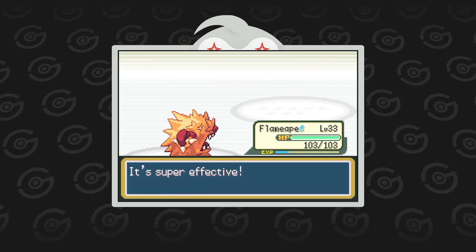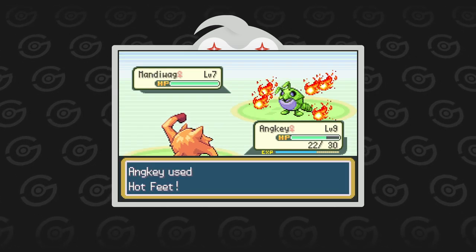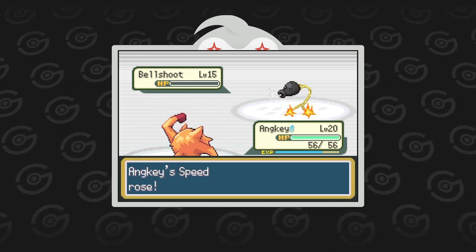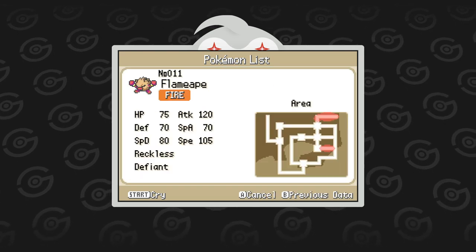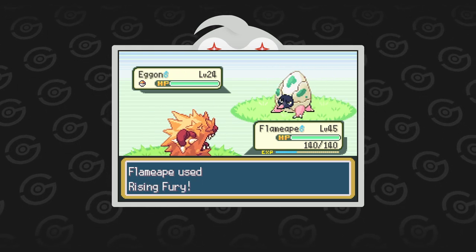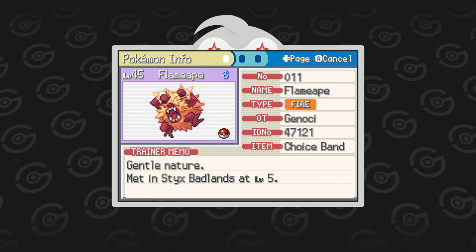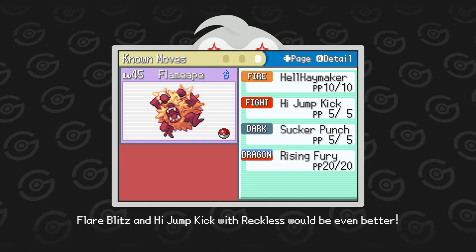Flameape and its pre-evolution Anki are one of my favorite designs in the game. It was very good at the beginning — it one-shotted most early game trainers with multi-hit moves. Its Defiant ability also came in handy because a lot of early game Pokémon throw stat-lowering moves at you, which raised Flameape's Attack by two stages, and it could use Flame Charge to immediately start sweeping. It started lacking in power in the final stages of the game, always missing one-shots and getting KO'd in return. This might be because I kept Hell Haymaker over Flare Blitz, which is 35 BP stronger. Still, I think with a moveset of Flare Blitz, High Jump Kick, Sucker Punch, and Rising Fury, this Pokémon is worth a spot on your team.